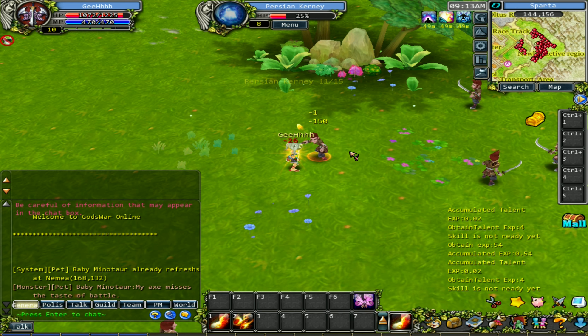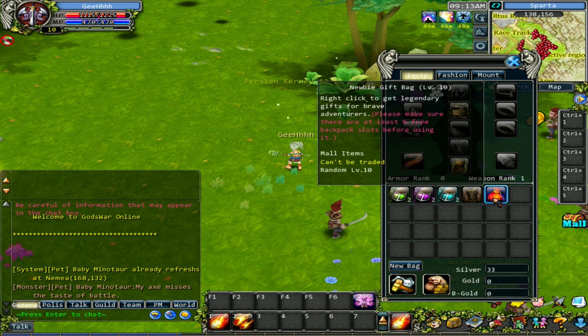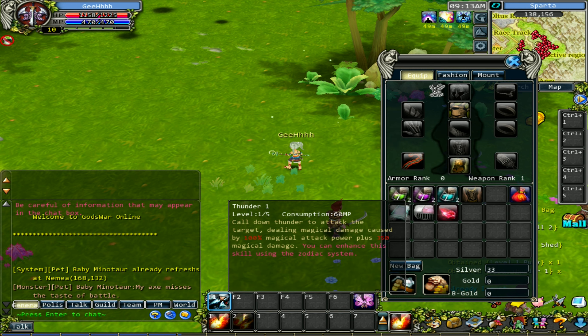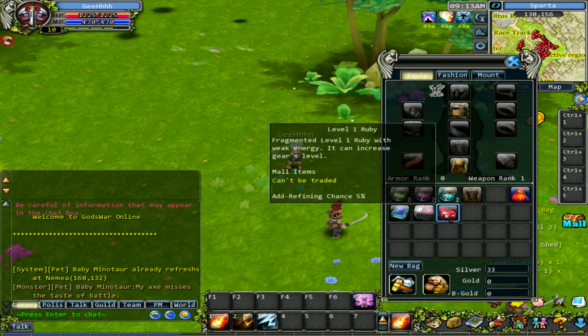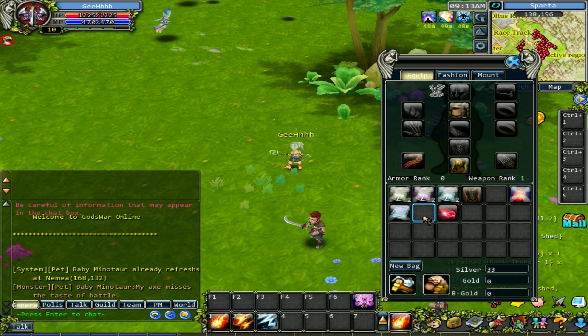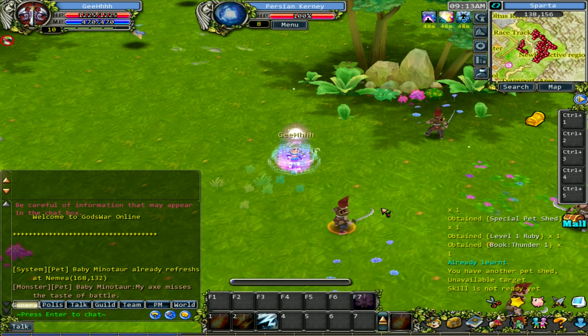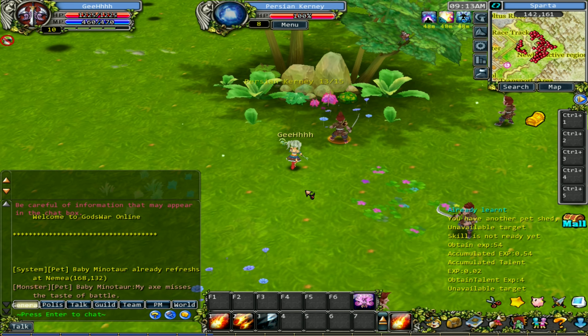Let's finish up the quest. Level 10! Let's open up the new gift box. We got a new skill - Thunder. Is it a super AOE too? We also got a Ruby that can increase gear level, and a special pet shed. We used the pet shed but I don't know where it goes. We got the Thunder skill - let's try it out. Oh nice, it's very strong - I can one-shot enemies with that.